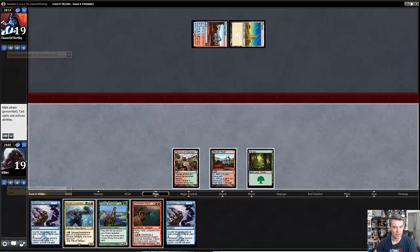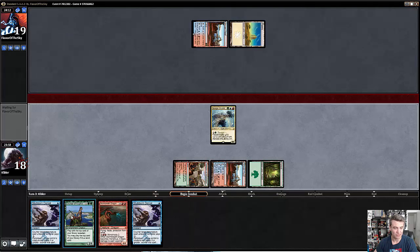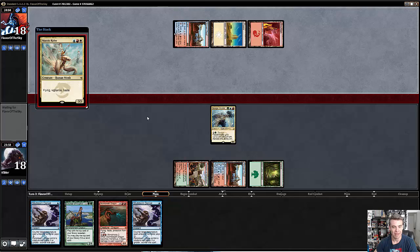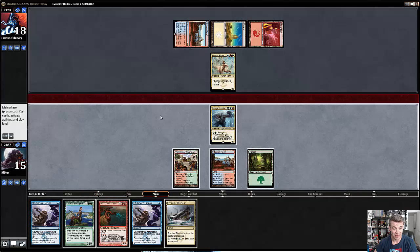I want to play Knuckleblade here. It's just a significant threat, whereas Courser is not, and it turns on Stubborn Denial as a full counter, which is powerful. Mantis Rider from my opponent — well, this is definitely a matchup where I would love to have those Lightning Strikes, which I currently do not have.